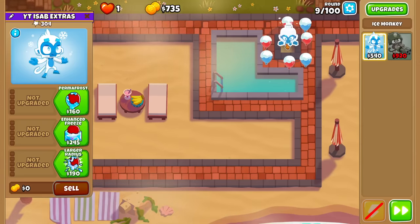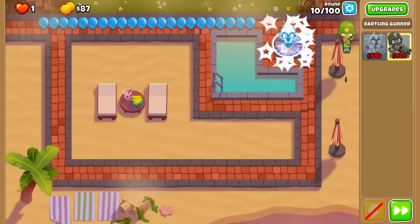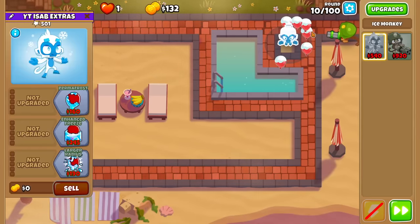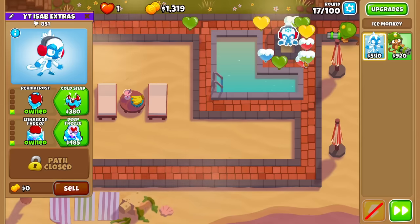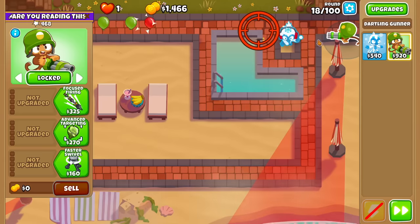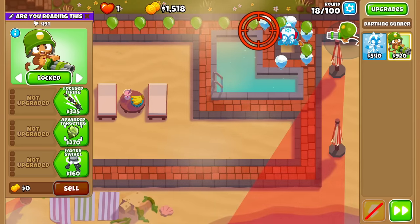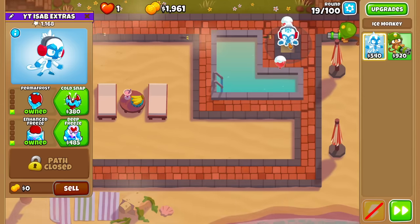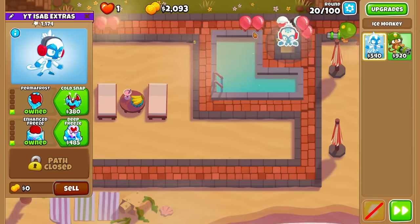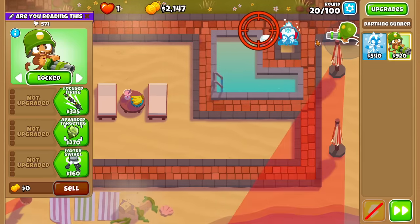Because Dartling Gunner is too expensive to be afforded on the first round of CHIMPS. That's why Ice Tower on Resort is so golden — I'm pretty sure it can solo up to, like, round 18 or 19 on this map. Regardless, it's more than enough to save up. The Imbue can help cover the Plasma Accelerator's weaknesses, mainly Purple Bloons, notably Camo Purples. With Enhanced Freeze, it should be shooting fast enough to catch all Purples before they get to the exit.